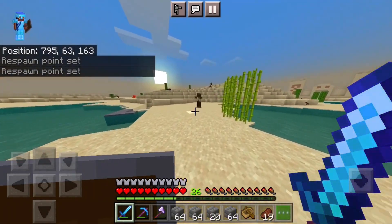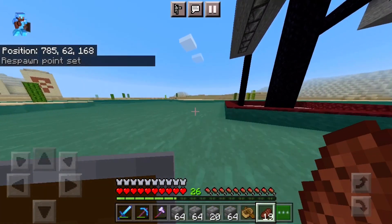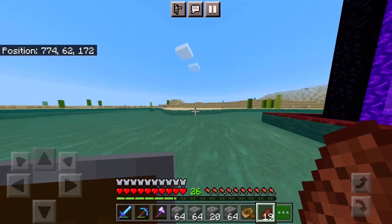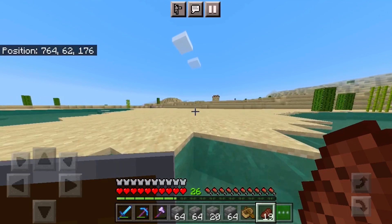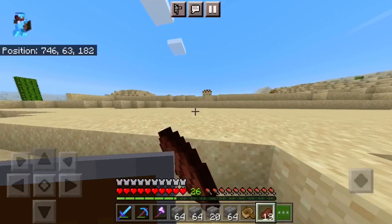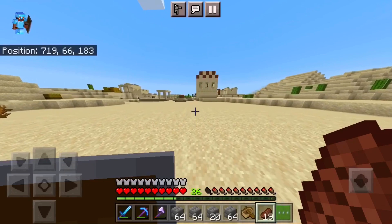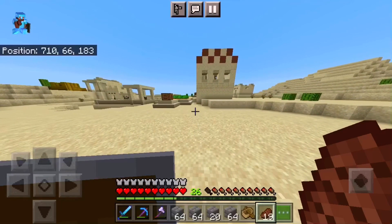Oh my god, these husks are so annoying. I will take pleasure in killing you, mainly because you gave me that hunger effect, which is so annoying because when I try to run away — well it's not annoying right now, but like, when you ever get into a fight and you're super low on gear, you can't even run away, because your hunger is going to go down.